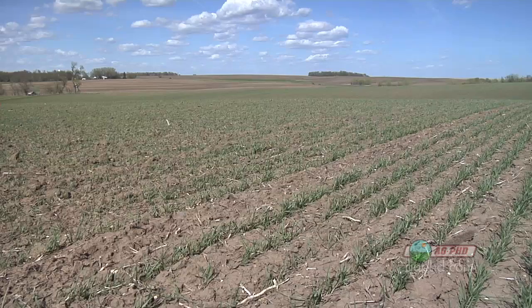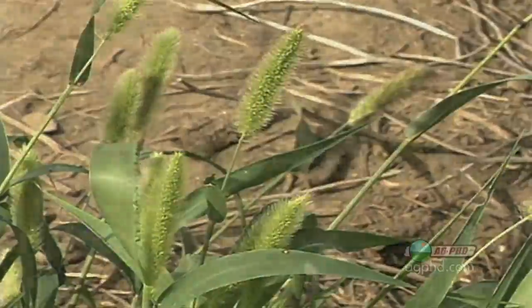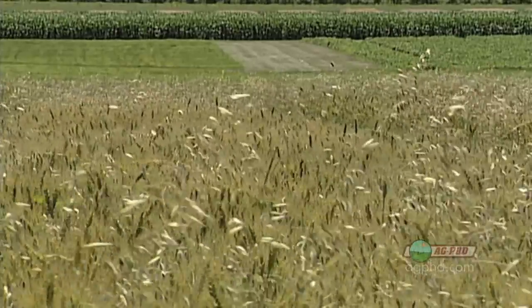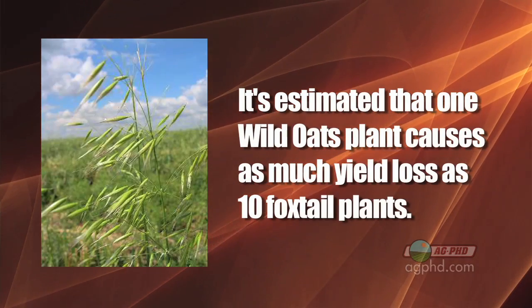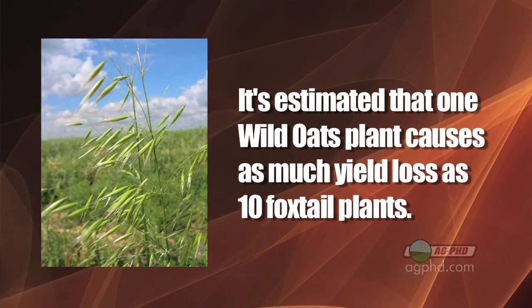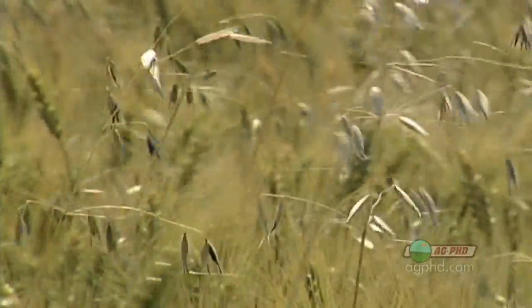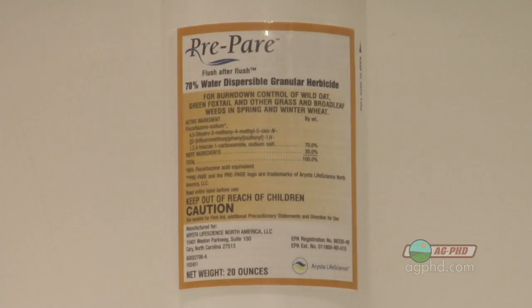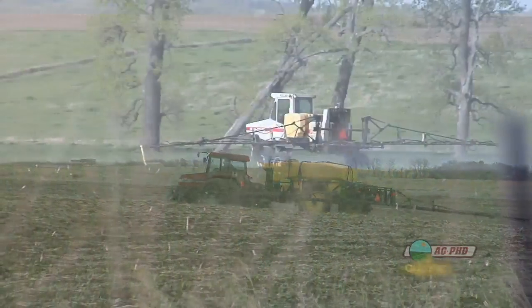Now let's switch to spring wheat, because we're talking about totally different products than in winter wheat, and we're going after different grasses — mainly foxtails and wild oats. Of those two, wild oats is a much bigger problem and more important to control. It's estimated that just one wild oat plant causes as much yield loss as 10 foxtail plants. For most farmers, wild oats is where weed control starts. We strongly suggest putting down a pre-emerge herbicide — a low rate like 0.2 ounces of Prepare — it'll cost less than five dollars an acre but makes a night-and-day difference post-emerge.